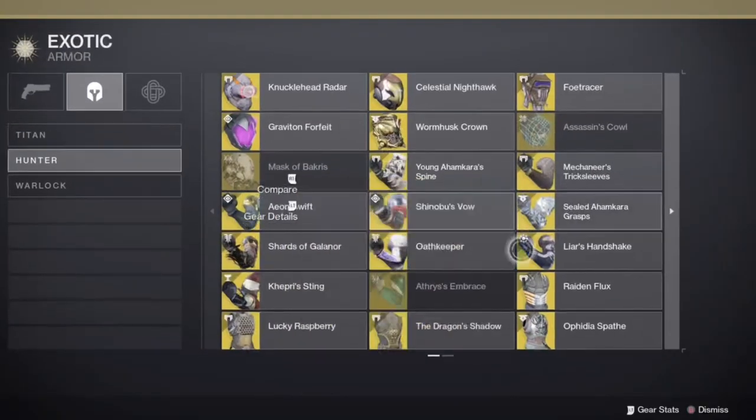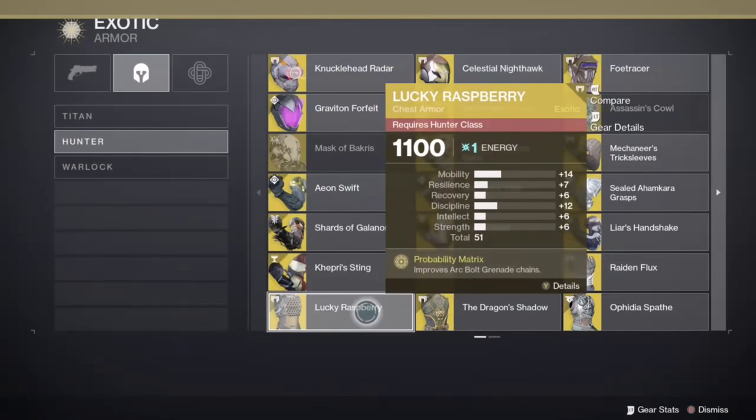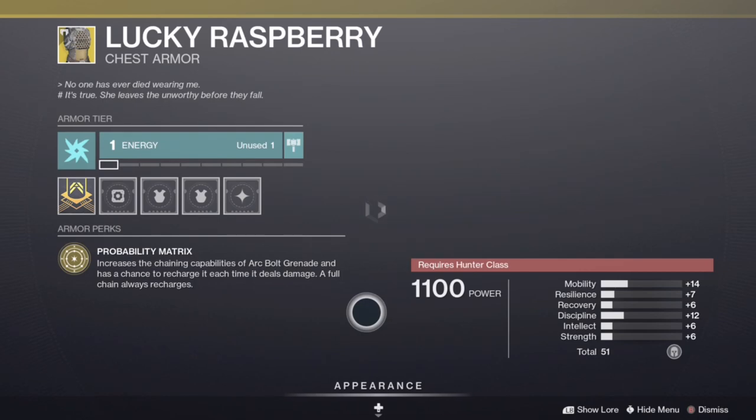If you are a Hunter for the Guardian Games event, choosing the Lucky Raspberry exotic class piece is the best. If you are able to chain a plethora of enemies, you will regain your grenade charge.